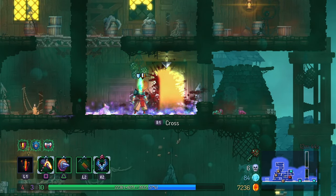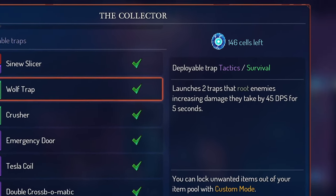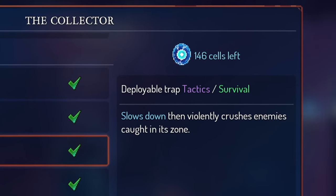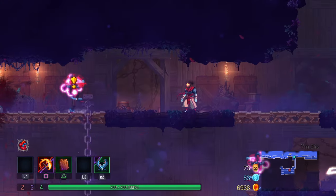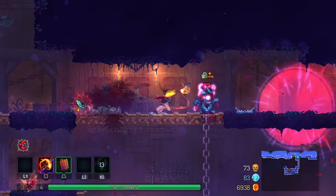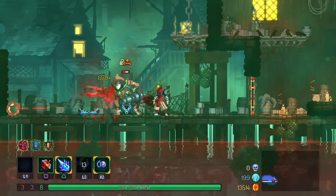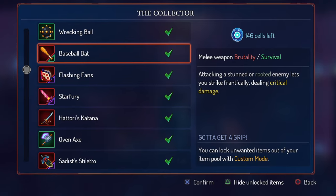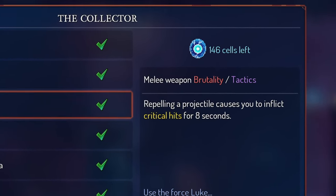The traits of these colors aren't exclusive — there are items that are dual scaling, meaning they're associated with two colors. One item like this that you're guaranteed to find in early runs is the Wolf Trap. The Wolf Trap roots an enemy in place so you can defeat it from afar (Tactics), and also gives you the option to use a slow attack to defeat the enemy without it being able to respond (Survival). As you play, you'll see lots of dual-scaling items, which further increase your gameplay options.